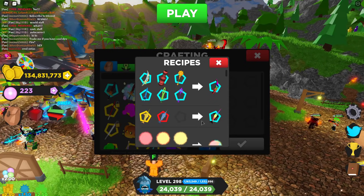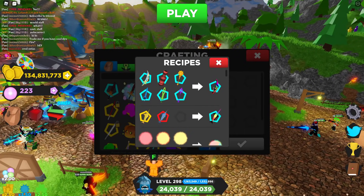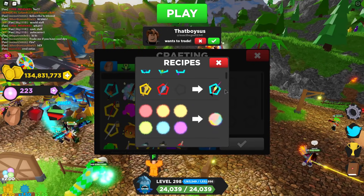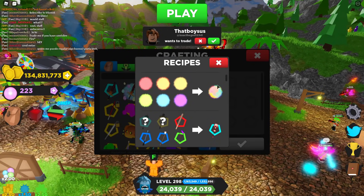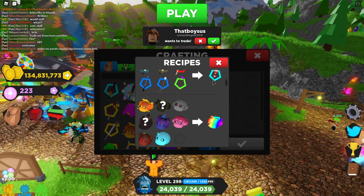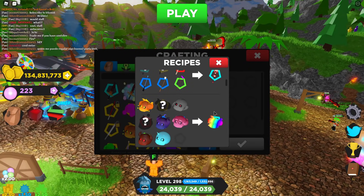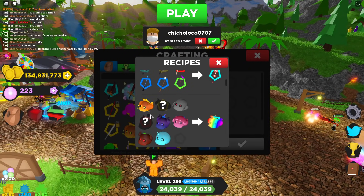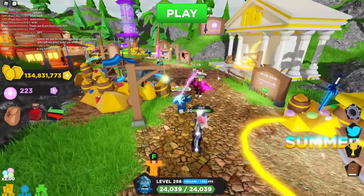Another big addition is brand new crafting recipes that look really cool. There are actually five new ones — a new sword, a fish rainbow-looking sword, a rainbow effect, a staff, and one more. I'm almost done getting all the materials; I just need two more. I've been grinding the new dungeon, which I'll show you guys in a bit.